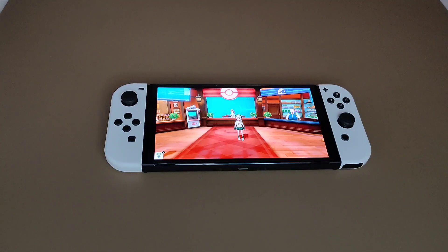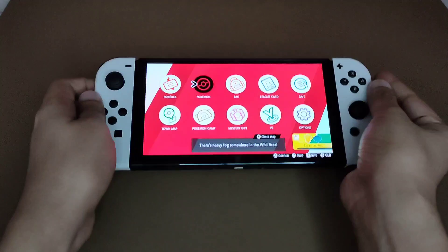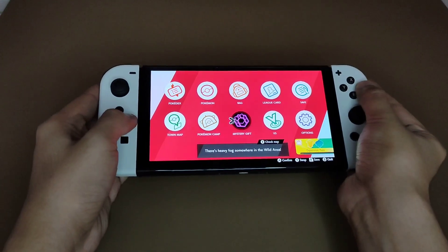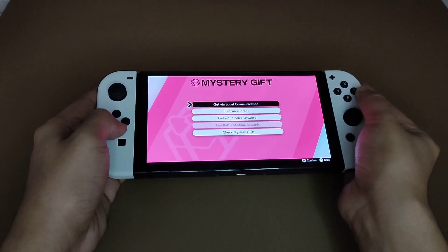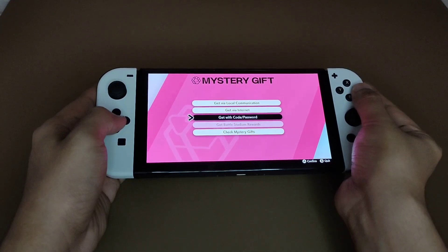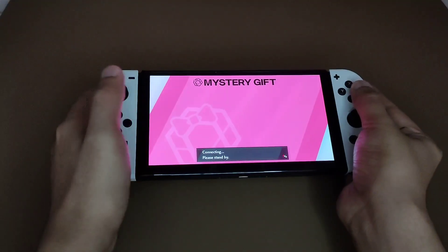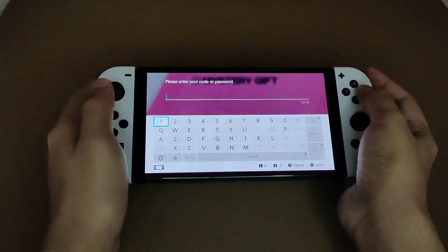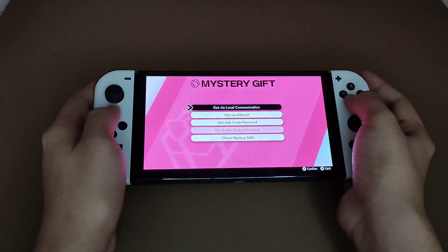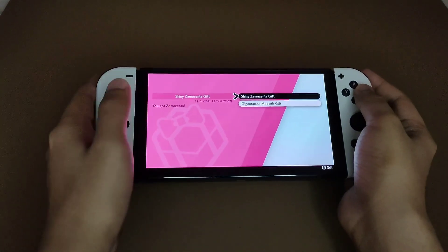Once you get the code, go to the menu and then go to Mystery Gift, then click on 'Get a Mystery Gift' and then 'Get with Code or Password.' You will put the code in, click OK, and then you will actually get your shiny Zamazenta.